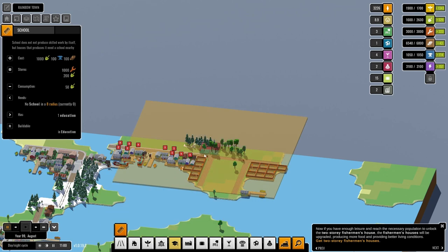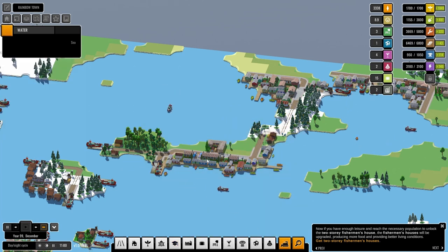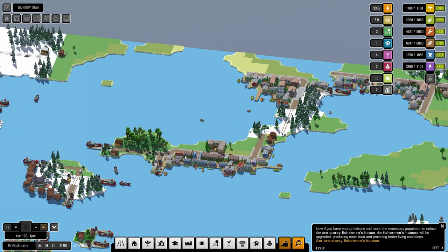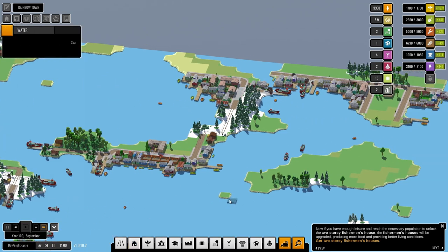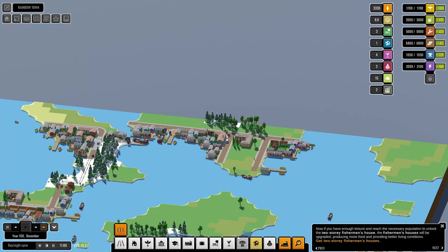I'm gonna stick a school in here. I'm not going to put another one in because I don't have the money. You wanted some more leisure? Zero or more, one or more docks — can I blow you off? I want you to be fishermen's houses — why are you not being fishermen's houses? You're not playing ball.